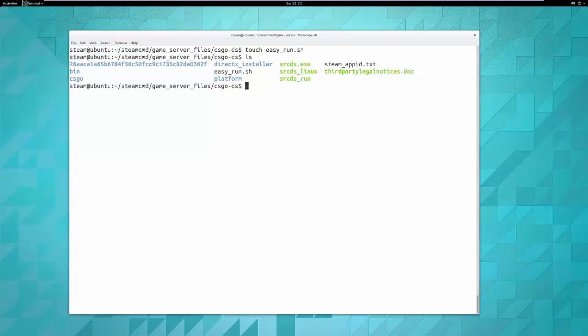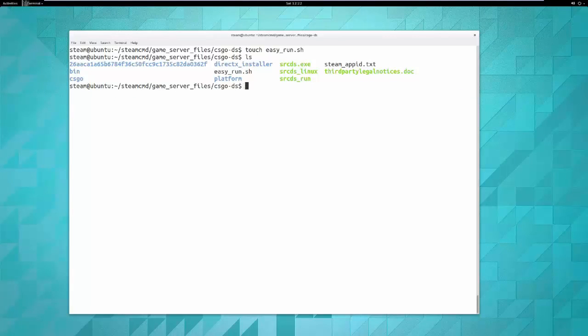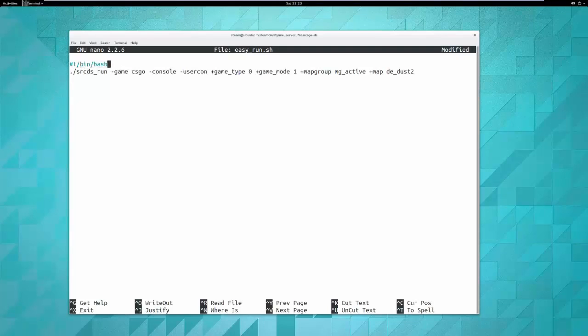Edit easyrun.sh using nano — it's an easy-to-use text editor. Run 'nano easyrun.sh' to open it, then paste in the srcds_run command. In order to make sure this runs reliably, you have to include what's called the shebang at the top of the file: '#!/bin/bash'. This tells the script to call the bash shell, which is how the user interacts with the command line. Bash is the most common shell.